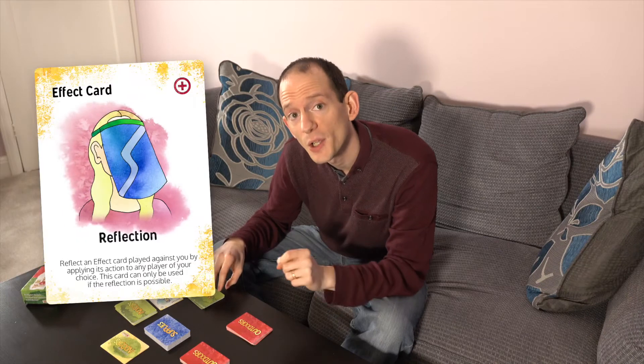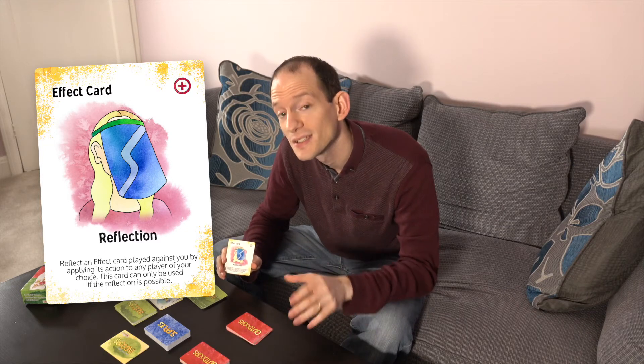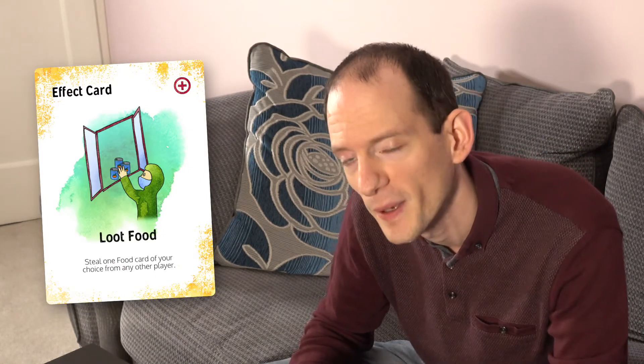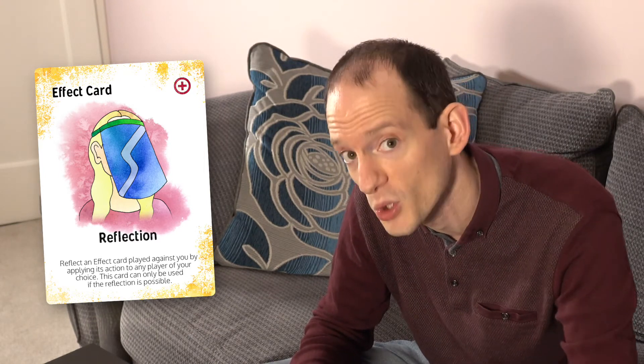The next defensive card is the Reflection card. This reflects any effect that would happen against you to any player of your choice. For example, if an opponent plays a loot card against you — let's say they try to loot your toilet paper — if you play a Reflection card, it's as if you had played the loot card and not your opponent. Now you can choose any of the other players and select which one you're going to loot some toilet paper from.